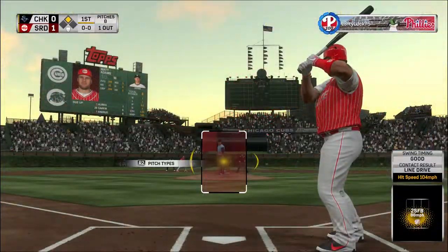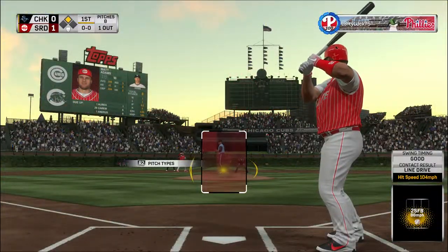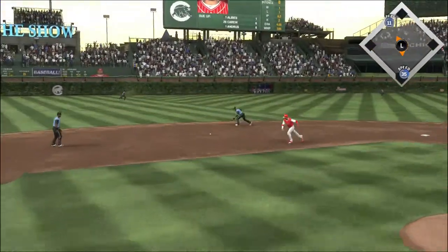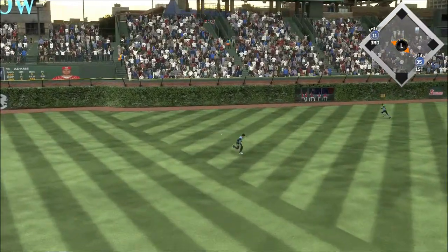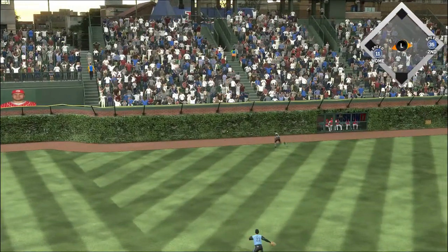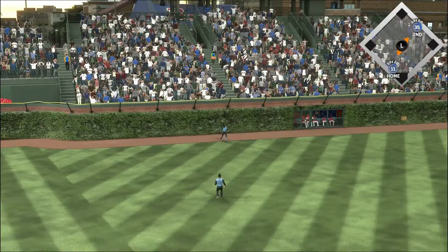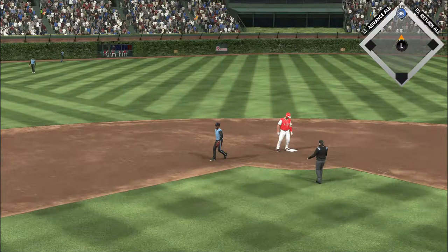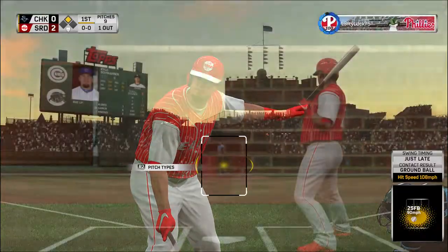Here's Matt Adams now, batting fourth, first baseman. The shot hit hard — a dive but he can't get a glove on it. It's through for a base hit. Martinez rounds the corner and is headed home. Tack on another here as the runner scores from second. It's a 2-0 ball game.